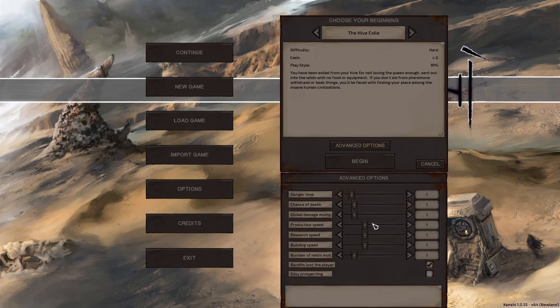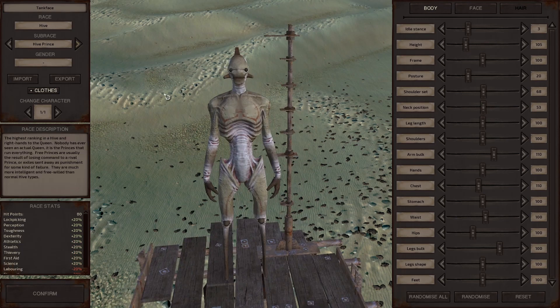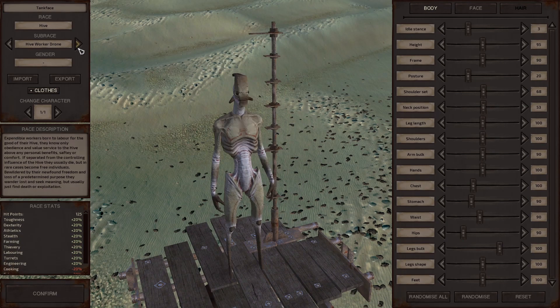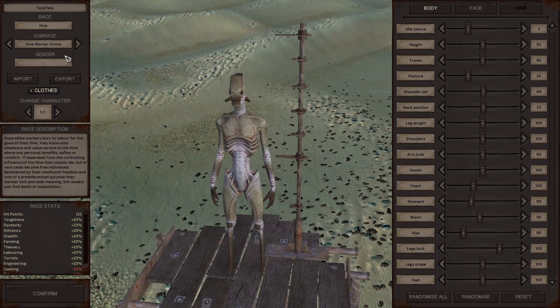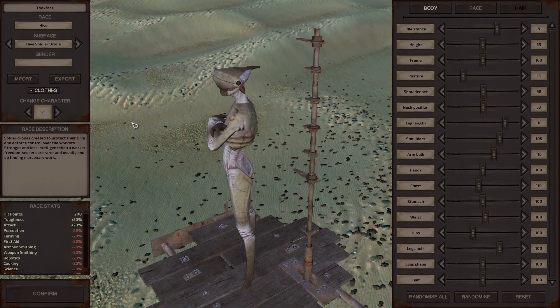We can change some advanced options down here, but I tend to leave them all as default just because I feel like the game does better overall as a story-driven let's play. So we'll get started. We are going to play as Tank Face. I do have a character in mind. You can see there's a couple of variants — we have a Hive Prince and a Worker Drone. We'll be focusing on Tank Face. I kind of like his stance here, it goes with his character.